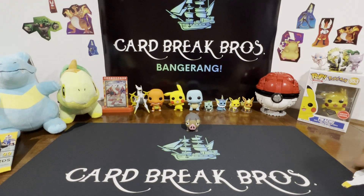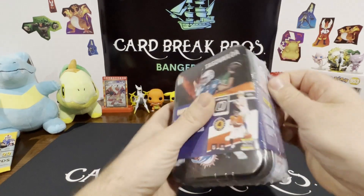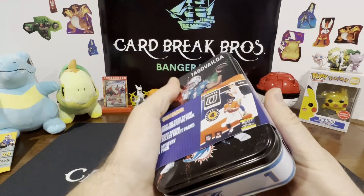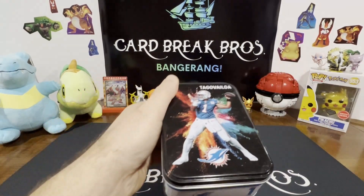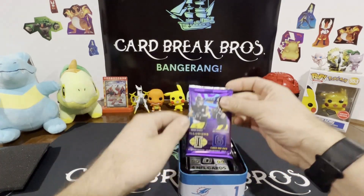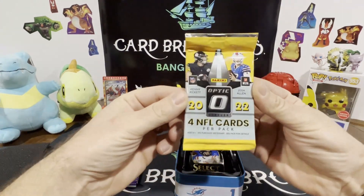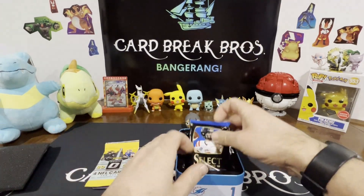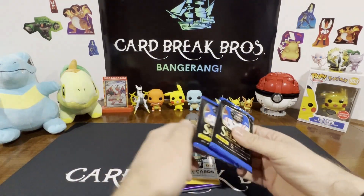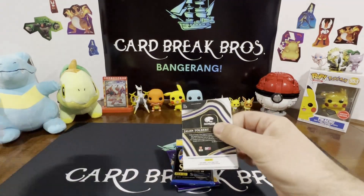All right, moving on to our next tin. Let's see if we can get something out of this one. Let's see if Tango's got something for us. What do we got in here guys? Illusions 22 Mini Illusions — okay. Here's our Optic 22 and two more Select. All right, go ahead and rip into the Select first. Let's see what we got guys.